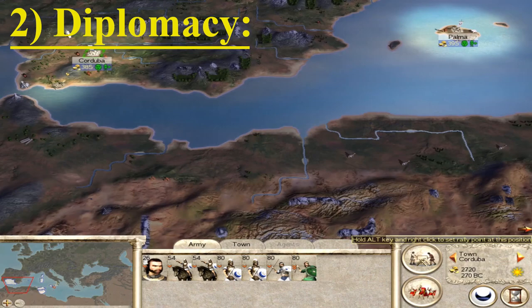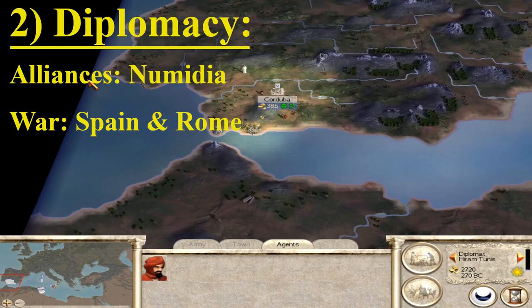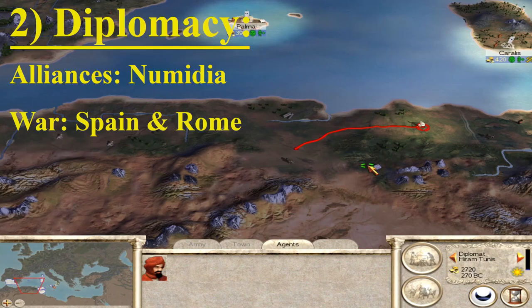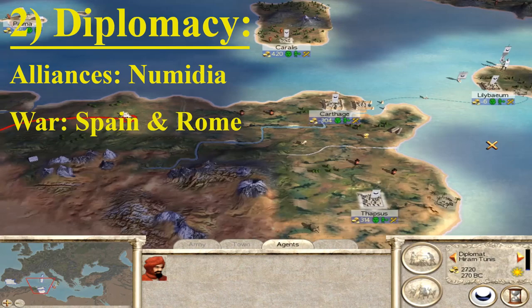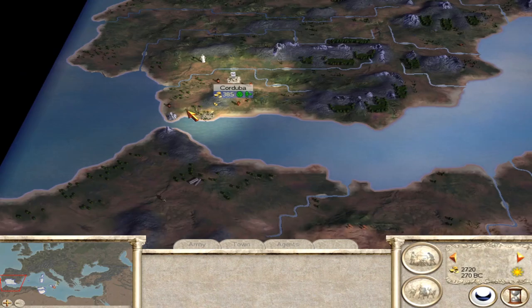This brings us on to diplomacy — who are we going to ally with, who are we going to make enemies of? I would probably suggest getting your diplomat over to talk to Numidia. First of all you want trade rights, and maybe you want map information trade or make a bit of money off of them. Whatever you want to do is fine, but consider whether you're going to have an alliance or not. An alliance with them is probably a sensible idea because whilst it won't necessarily last, it might buy a bit of time — you certainly don't want to be stabbed in the back by them while your forces are ploughing into Italy.